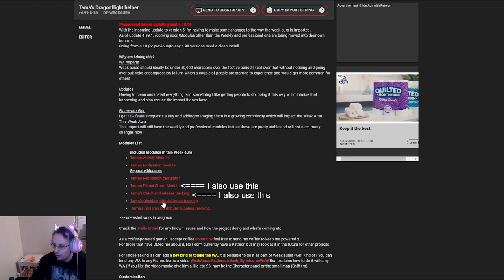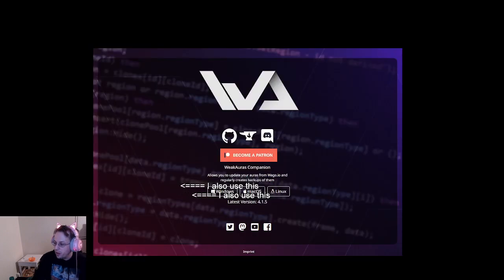I don't do the Citadel Questing really anymore because I've got max rep and there's really no need for it anymore. The Reputation Calculator I don't need either at this time. Another good thing to also get is the Weak Aura Companion app. What this does is it allows you to log into the app and get updates for your weak auras without having to uninstall and reinstall or doing anything like that, so that's a good time to get that.